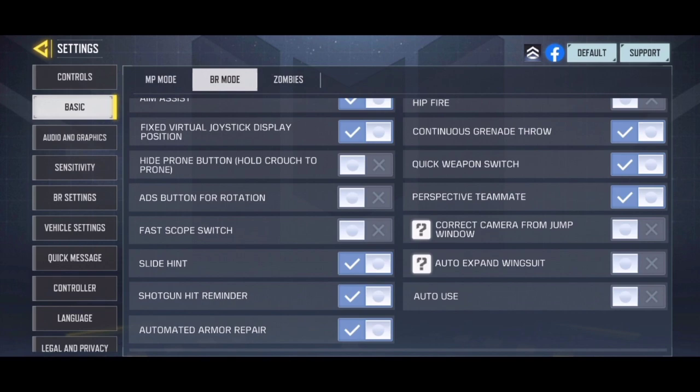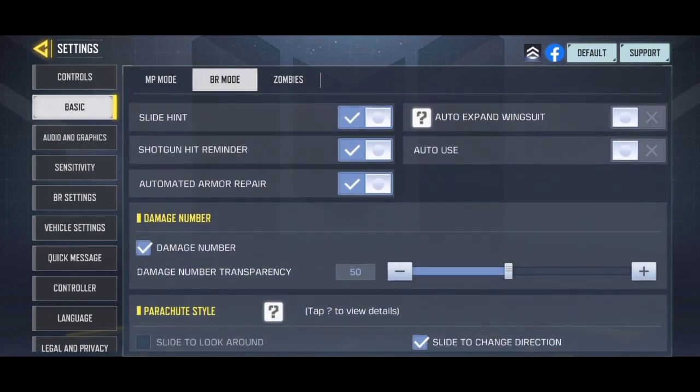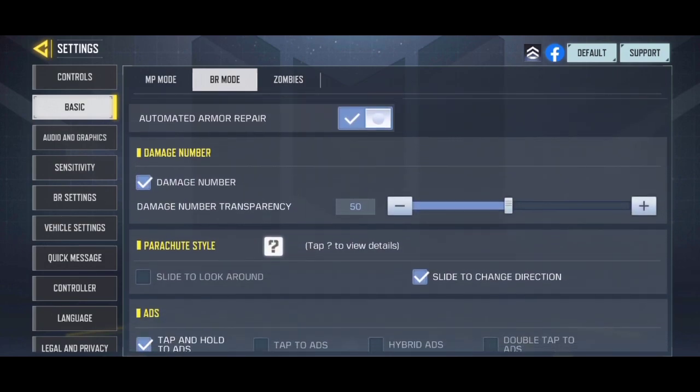The shotgun hit reminder is also an optional choice, as it doesn't affect anything in the gameplay — it just shows you the placements of the bullets fired from a shotgun. The automated armor repair allows you to continuously upgrade your armor until the health points reach 150. Now, in the Battle Royale, I am currently using the tap and hold option to aim down sight for better versatility in the middle of the battlefield, and I am gradually switching to five fingers claw, which I've become extremely used to.